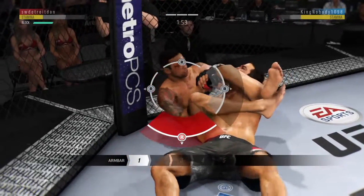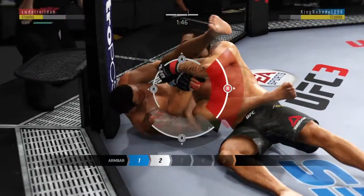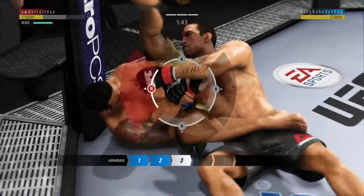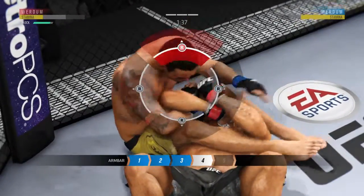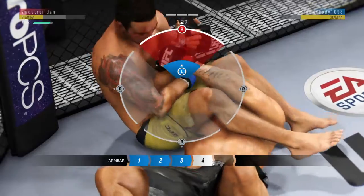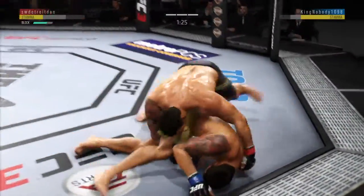Looking for that choke — he's switching to the arm bar. He wants to get his leg across his opponent's face. That arm looks locked up tight. He wants to lean back and break that arm free. And he's free — that was a deep arm bar.